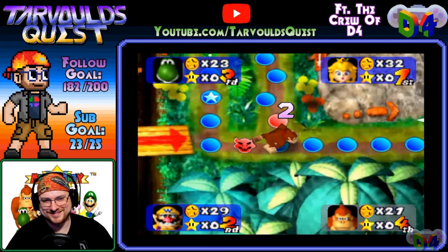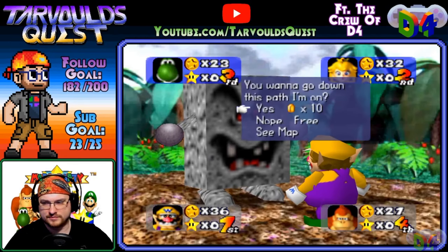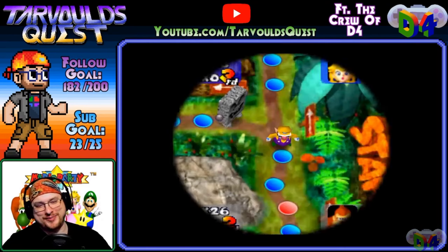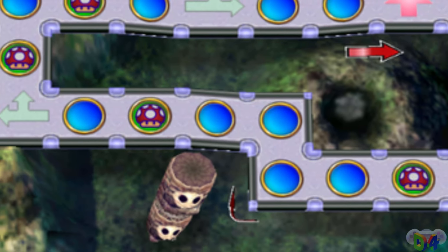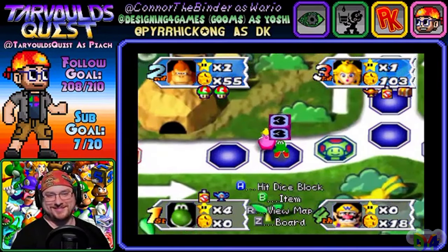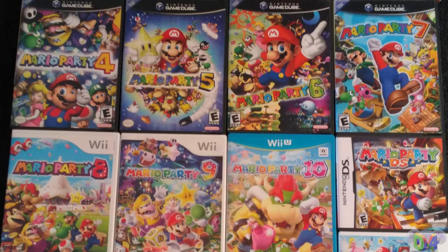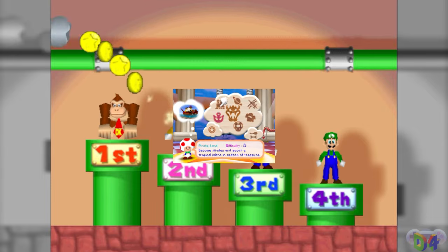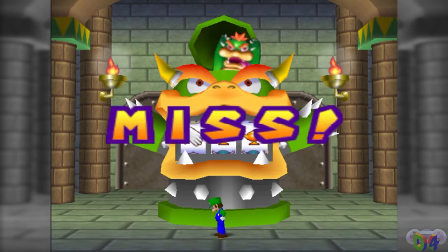Boards like DK's Jungle Adventure and Shy Guy's Jungle Jam are technically fine, but what you do in them is, at best, not very exciting, and at worst, throws you in a straightaway of blue spaces that last like three turns. In boards where there's always a great risk of a play being made, everyone gets to stay on their toes. With all that considered, I've taken a look back at the series' history, and the best board in the entire Mario Party franchise is… coming after this list of honorable mentions.